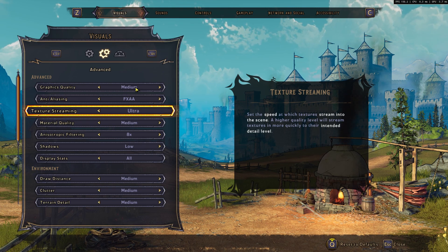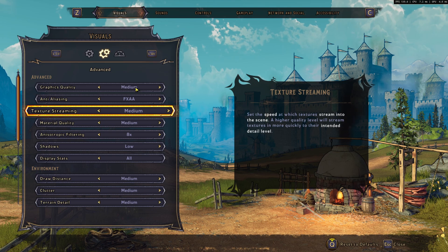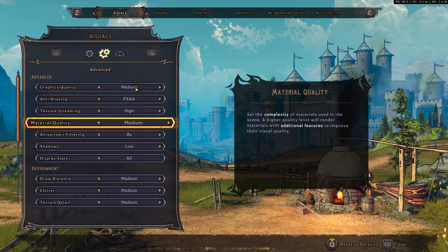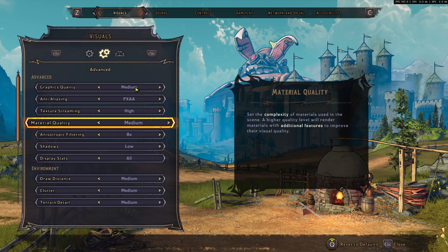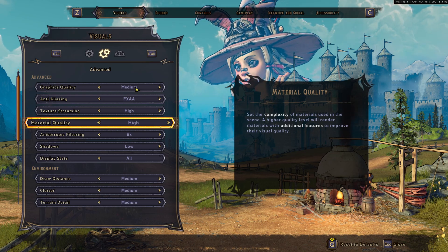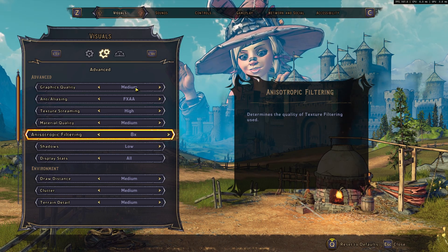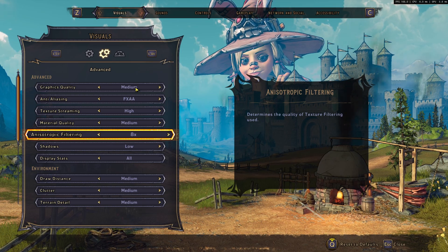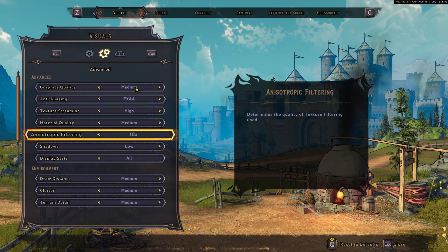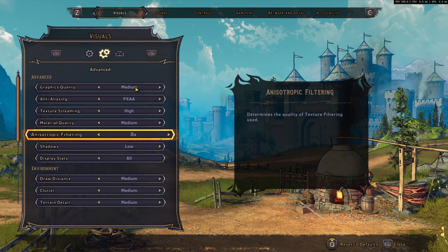For Texture Streaming, if you have more than 6GB of VRAM go Ultra; 4GB go High; 3GB go Medium; less than 3GB go Low. For Material Quality I recommend Medium — I didn't see any FPS difference between Low and Medium but image quality was better at Medium. Going to High will cost you 2-3% FPS. For Anisotropic Filtering, modern cards can handle 8x or even 16x, so not a huge deal. If you have something very old you can go to 4x.